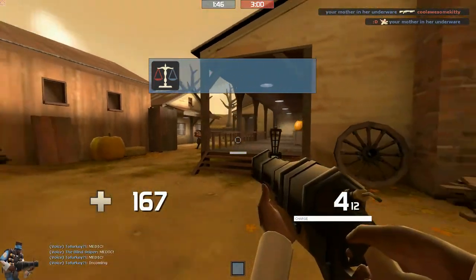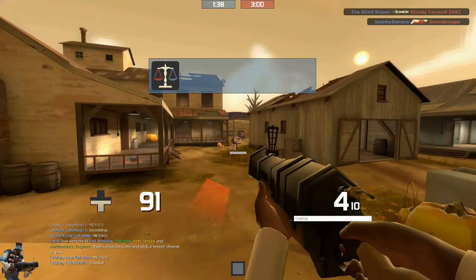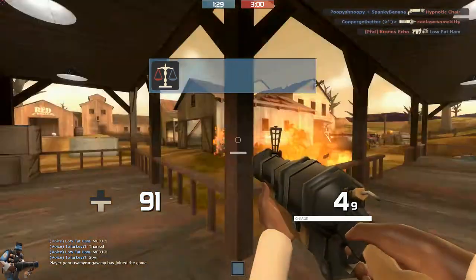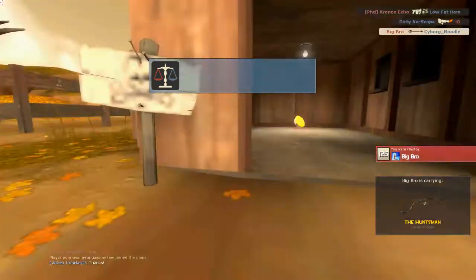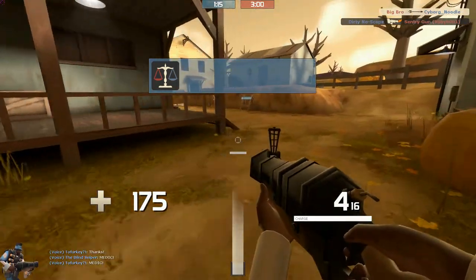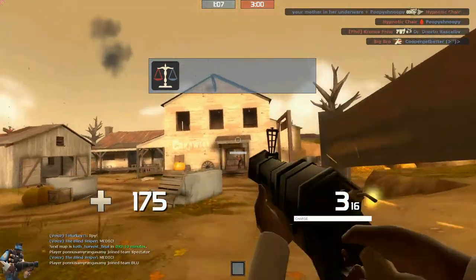Which, if you don't know — if you haven't been keeping up with TF2 — it's been in the game for a while. It's pretty much where you hit them with the Loose Cannon, it knocks them back, and then it explodes and does damage to them. You'll hear a little audio cue, and possibly a visual cue. That time it didn't give it to me on the medic, because the explosion and the knockback damage have to be within a certain time period of each other.